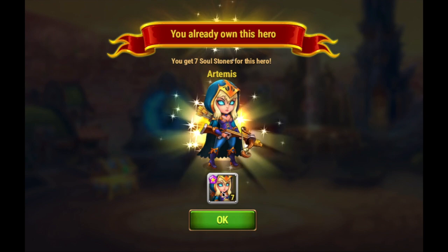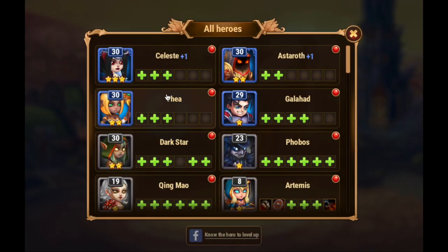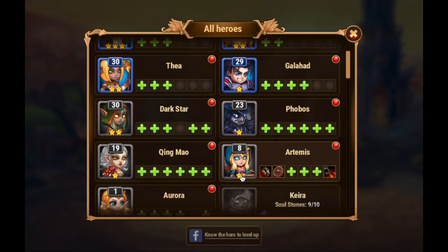If you have one star, then you get seven soul stones. If it's two stars, 18 soul stones. And then three stars is 30. And I've got an example here with Artemis.